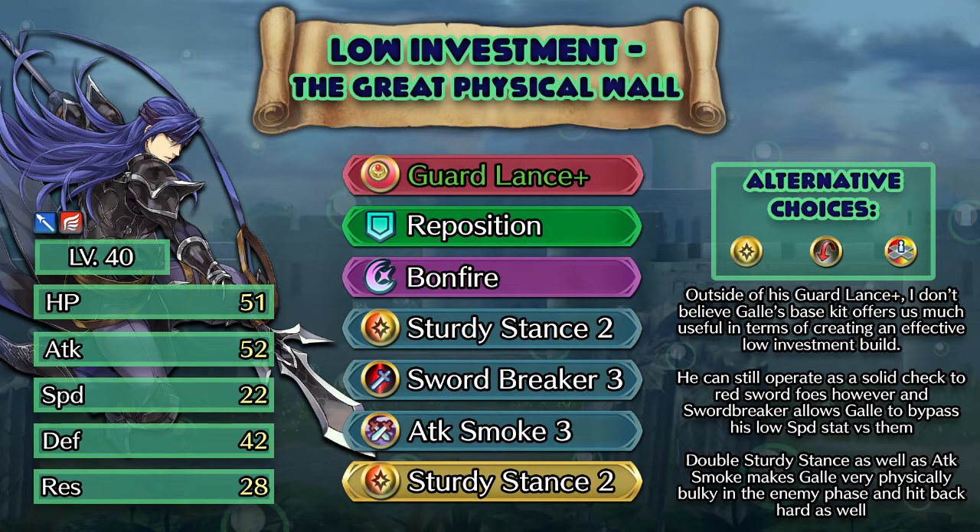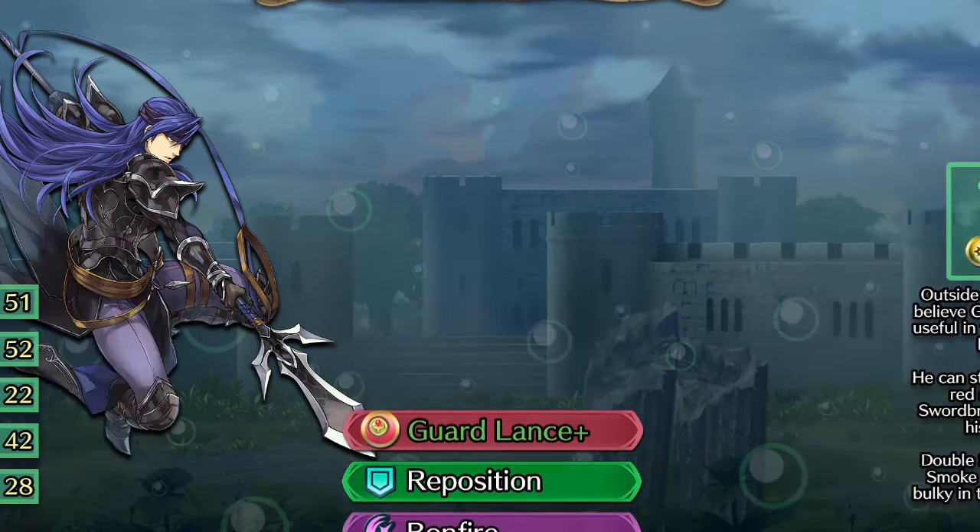Before we move on to the more expensive builds, it's also important to note that the default Dragon Fang has been replaced here by Bonfire, as it will be for pretty much every build, as it has a shorter cooldown and its scaling off defense is more synergistic with Ghoul's stats than Dragon Fang is.